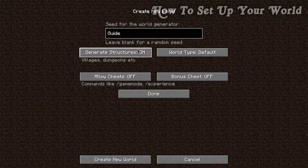The next option is generating structures. In your world you'll have villagers, dungeons, end strongholds, and various different structures spawning around. To get the most out of survival Minecraft, we want to leave this option on — we'll want to find villagers, dungeons, and all the other structures.